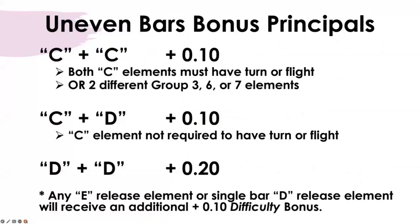We're going to look at the bonus principles. C plus C is going to be a one-tenth connective value. Both C elements must have turn or flight, or you could do it with two different group three, six, or seven elements. A lot of times you'll see a toe-on-toe-off into maybe a toe-front dismount or a toe-front dismount with a half, and your brain says, oh, that's a three, six, seven. Reminder that dismounts are group eight, so there is no connective value if you put those two C skills together.